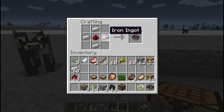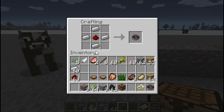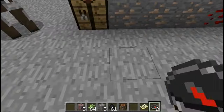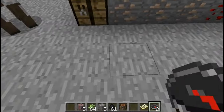you put one redstone in the middle and iron around it — four iron around it — and then you can build a compass. And that tells you where your heading is.